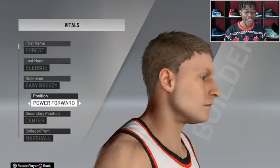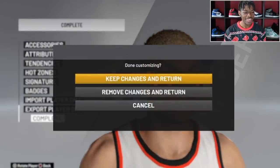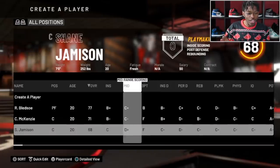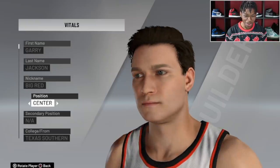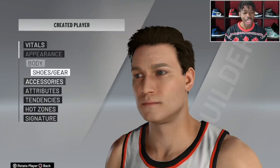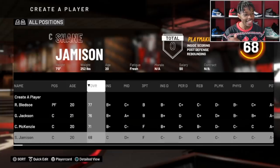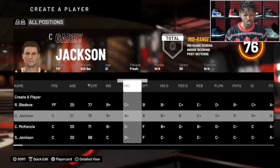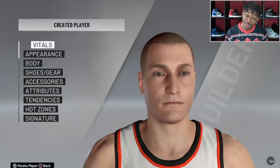Next guy is Robert Bletsoe — he is a power forward, 6'11. He's a 77, so Robert Bletsoe looks like he's going to be one of our better players going into year one. Next up we got Gary Jackson, also a center — imagine a roster of 13 centers. From Texas Southern, he is a 76 overall. So forget Clyde McKenzie and Shane Jameson — Gary Jackson is going to be one of our best players. He can hit the three and his mid-range shot is an A-plus.